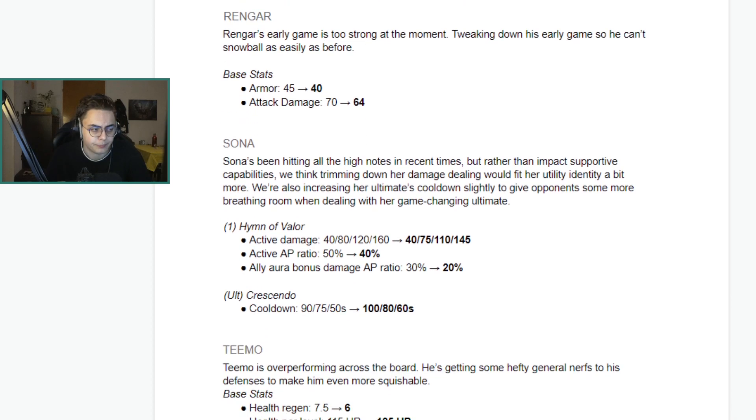Sona has been hitting all the high notes recently. Rather than impacting her supportive capabilities, they're trimming down her damage to fit her utility identity. Her Q damage goes down at later ranks — the same at rank one, then minus 5, 10, 15. Active AP ratio lowered, ally aura bonus damage AP ratio lowered as well, and plus 10 seconds on Crescendo. Sona-Seraphine is quite relevant in European competitive play, so this is a slight knock to that duo, but probably not too much of a difference since it didn't really touch her healing utility.